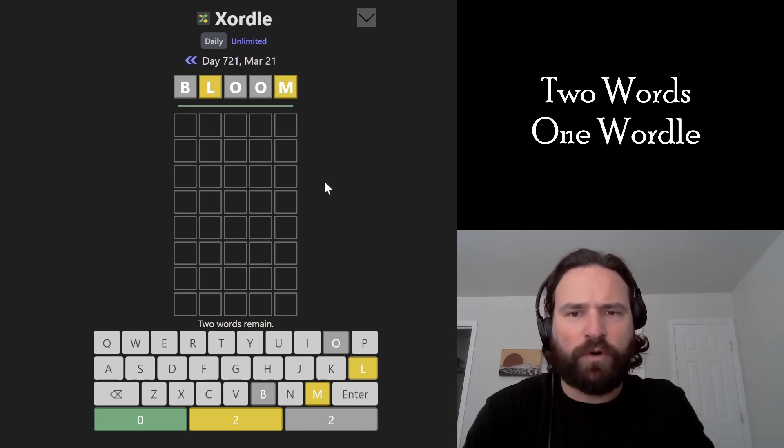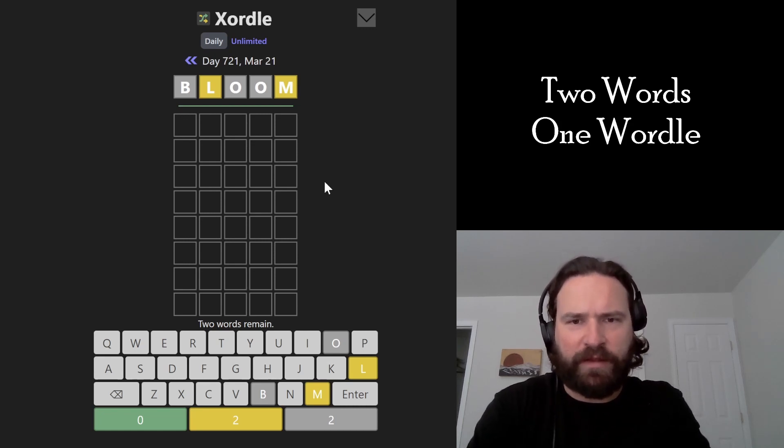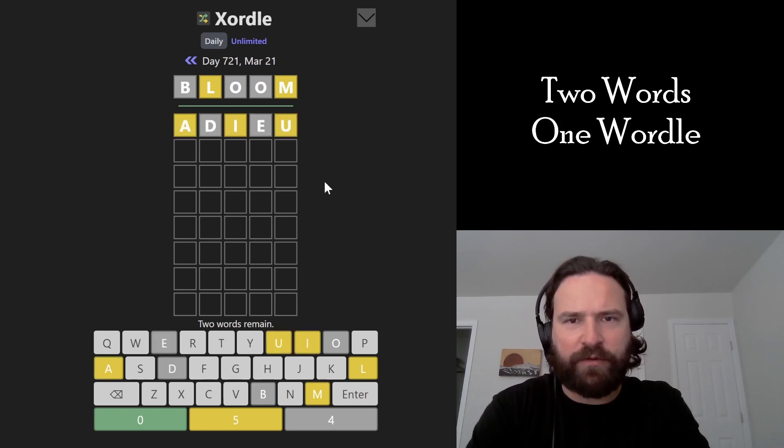Let's smash a Zortle. Zortle's the Wordle game with two words in the same grid. I like to get all the vowels in right off the bat — I think 'audio' does that really well.